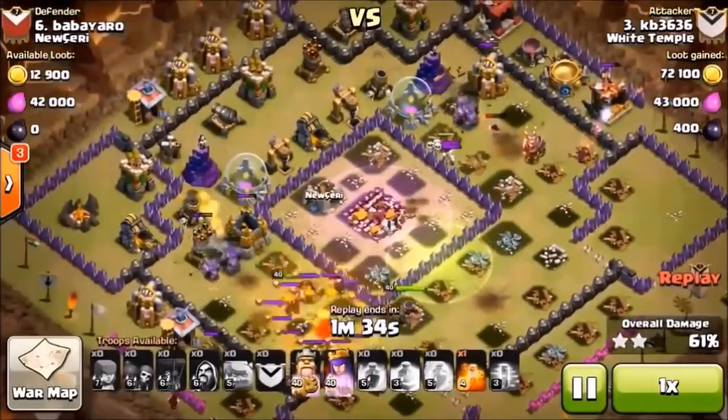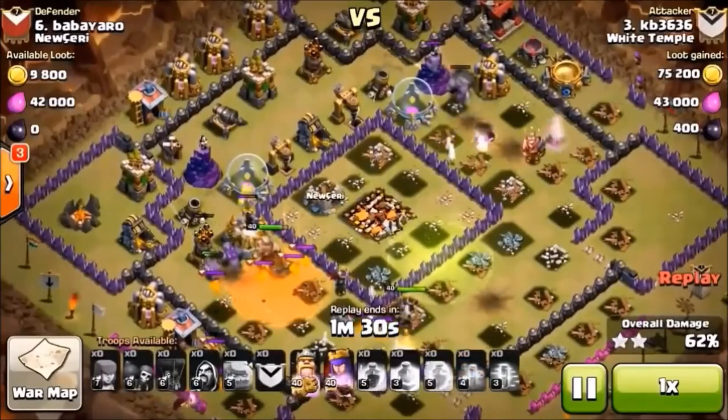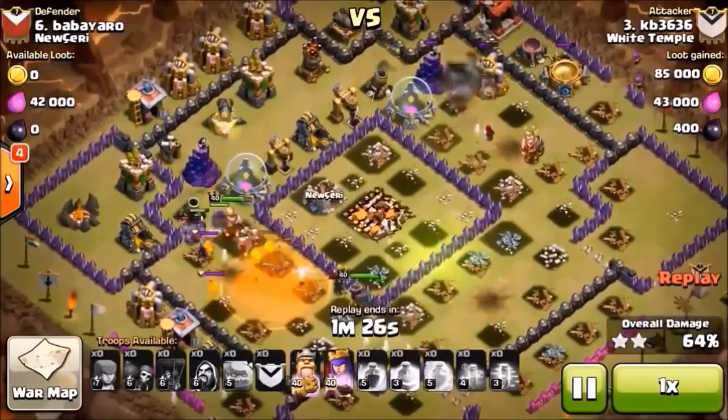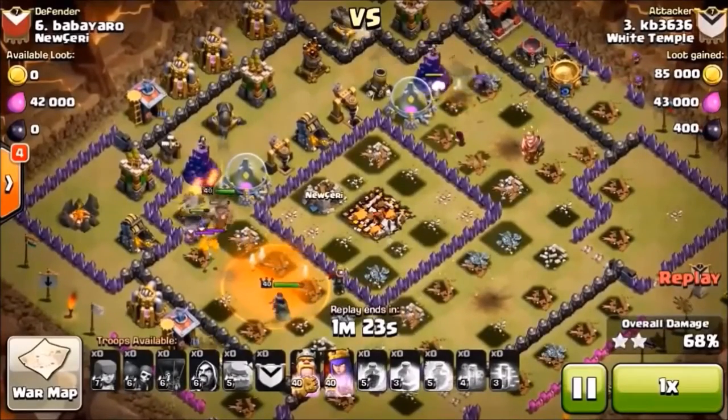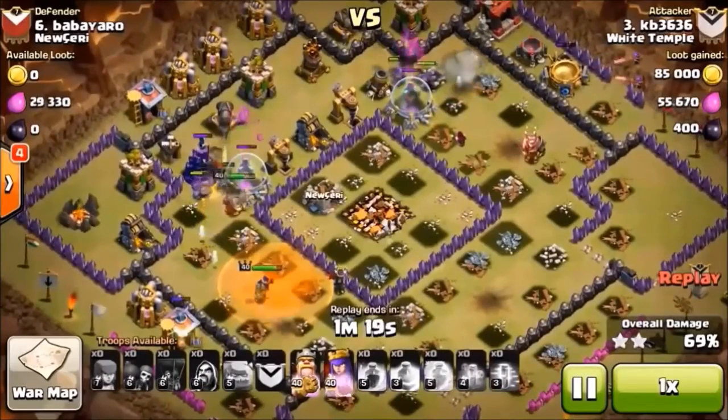Got the King behind the golem. Got the Queen over here behind two golems — she's finishing those pups off. Up north we got a golem with two golemites, a wizard and two archers behind it.